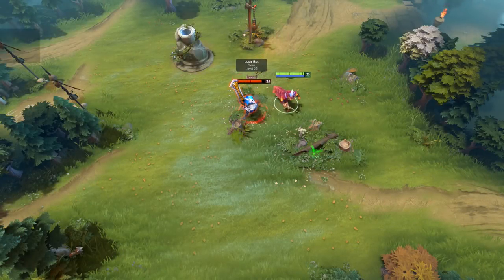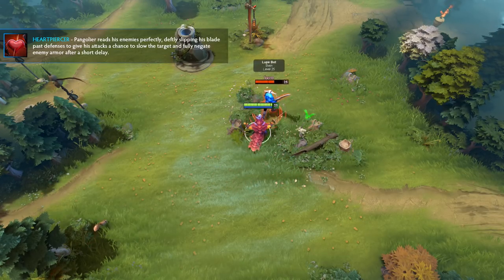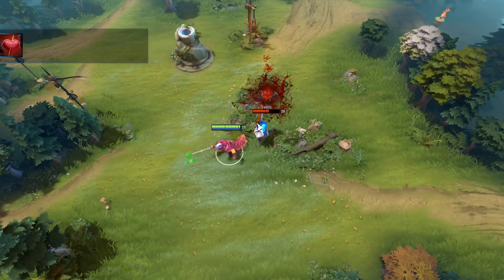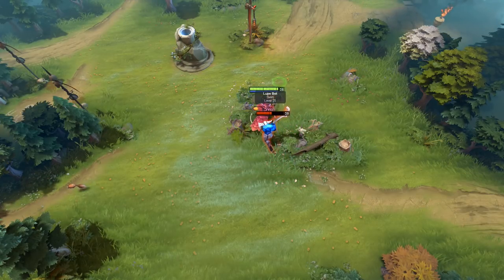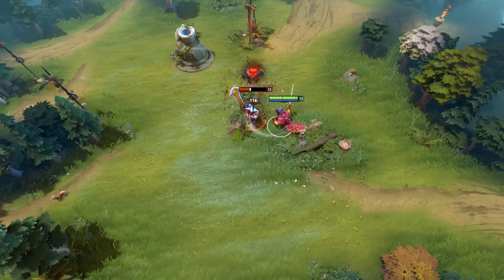Pangolier's third ability is a passive named Heart Piercer. On each attack you will have a 15% chance to place a debuff upon the enemy. After a two second delay, the enemy hero's base armor will be negated completely and they will be slowed by 50% for five seconds. This can also be procced with his first ability, Swashbuckle.